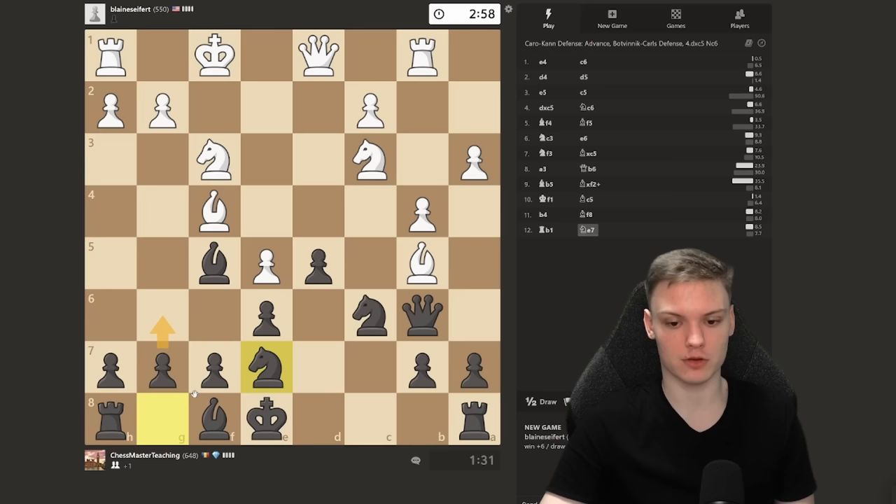Very important rule: you take the free pawn, then you run. You don't want to mess around on f2 for too long — that's going to get you in trouble usually. Bishop back. He plays b4. Take the pawn and go home. Bishop f8 — we don't want to go e7 because it would blockade the knight. Because we have the extra pawn, you have time to do a lot of things. This king is also misplaced.